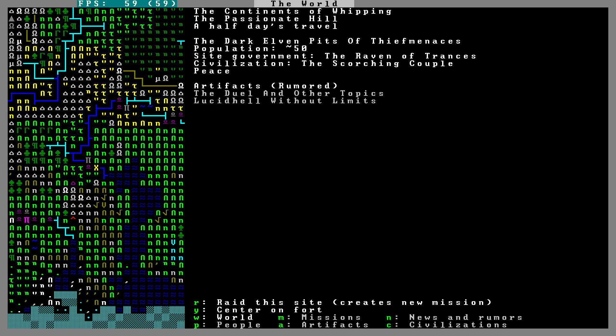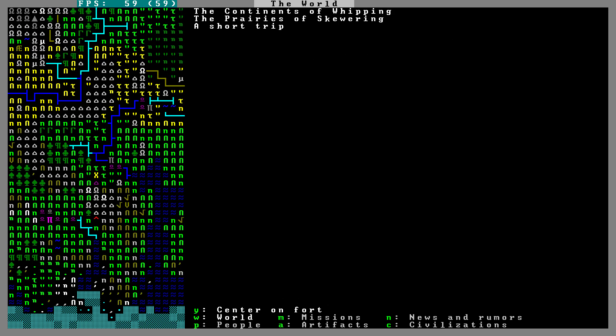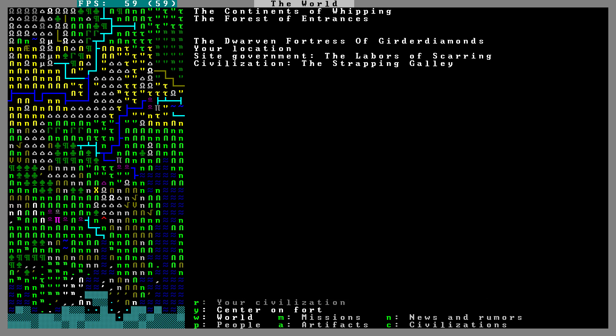This is very cool. Y is center on fort. So our fort's right here — the Dwarven Fortress of Girder Diamonds. Your location. Your government — the Labors of Scarring. Civilization — the Strapping Galley. W is World. There are no missions or anything like that yet, but it's cool.